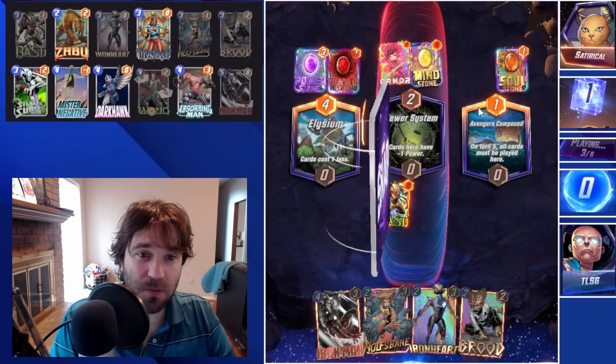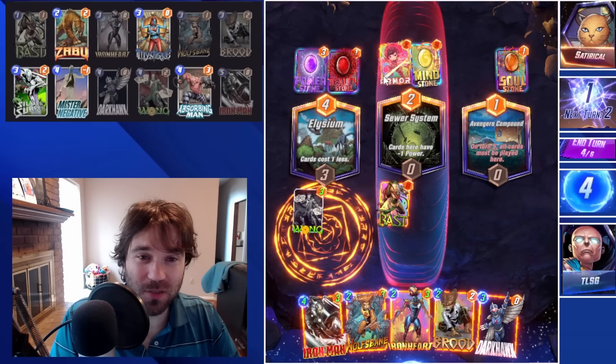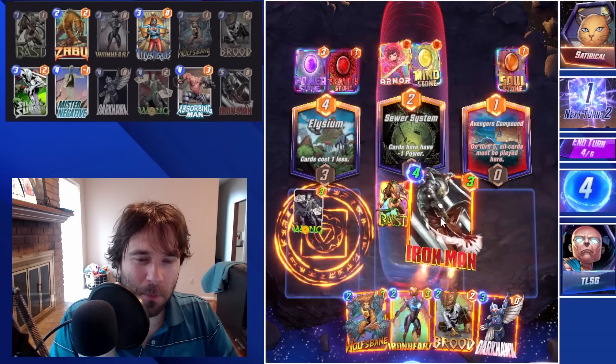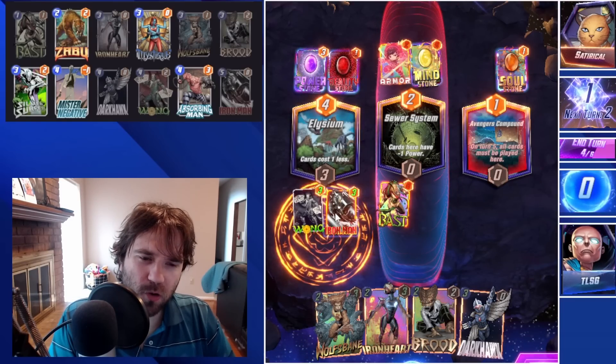They snapped after we played Wong, so I'm curious what they are running. I'm hoping they snapped for the Wong. I think I'm going to play Iron Man into Elysium next turn, and we can do Hawk and Brood into the Avengers Compound, then set up our last turn play for like a Wolfsbane and Iron Heart to get some additional value.